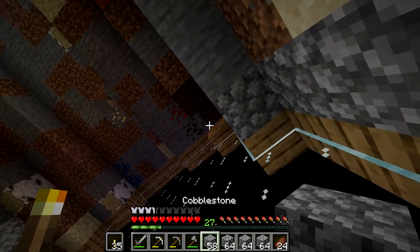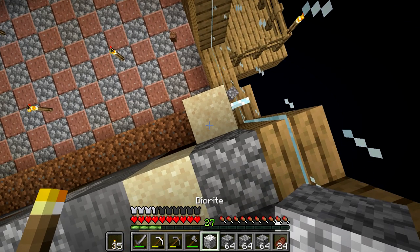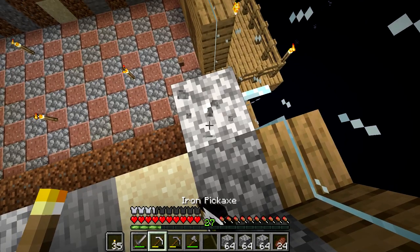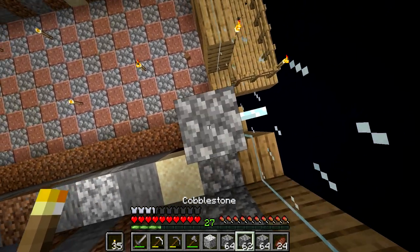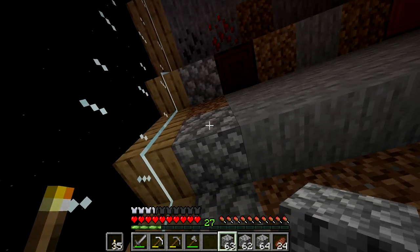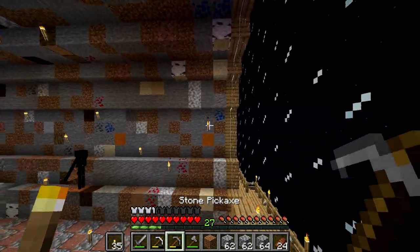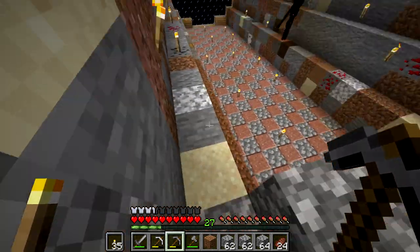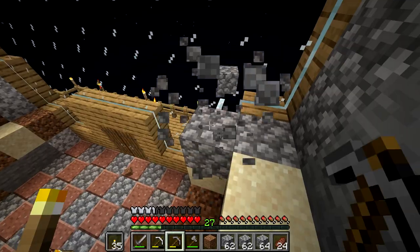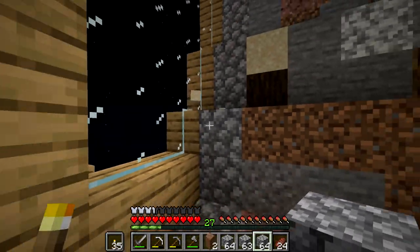I don't know if it'll have more than one layer — we'll just have to see as we build it. There are little tricky parts, like this block fell and this one needs to be cobblestone. I'll break out these blocks, put in cobblestone, and do that throughout the entire thing. I'll come back when that's complete — through the magic of editing.